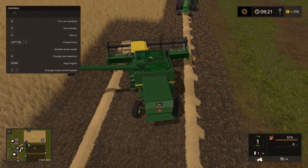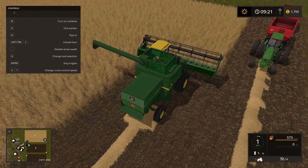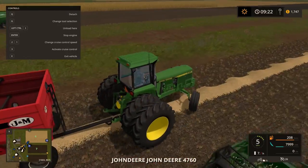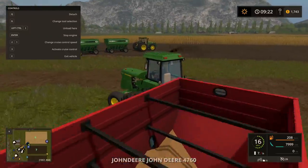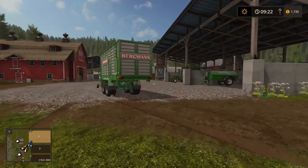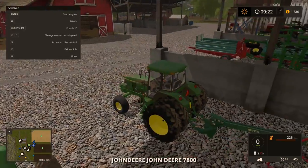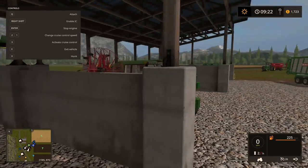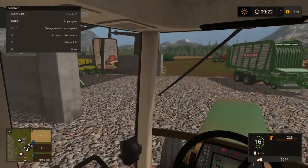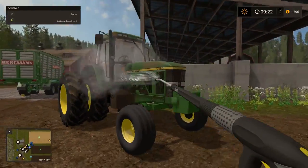There we go — I want to get the loading wagon going. Let's move the 4760 to the grass. Hook it up — the 7800 seems like the perfect size for this. Let's clean this baby off first before we get going since it was in the field planting all last video. It takes a week to grow this corn and wheat. Brand new 7800 looks nice and clean!